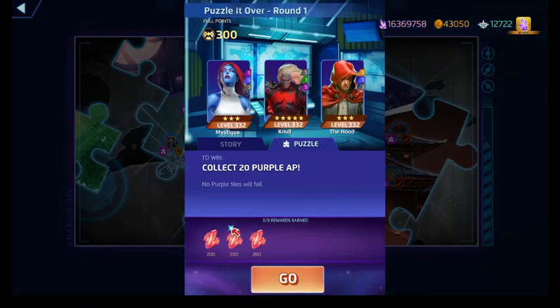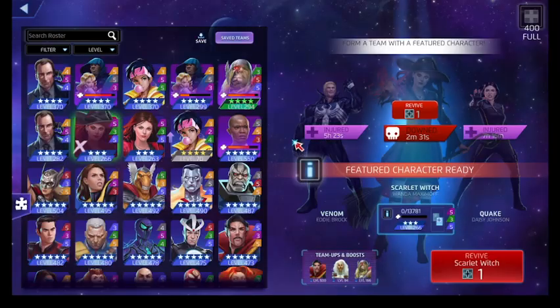The final third of Puzzle It Over: collect 20 purple AP, but no purple tiles will fall. As we've seen with Mystink earlier, she'll create purple AP with her blue ability. The Hood will be stealing AP in our strongest color, which is going to stink. And Null is going to be creating strike tiles that, once his countdown tile reaches zero, will deal us permanent damage. So we need ways to nullify that.